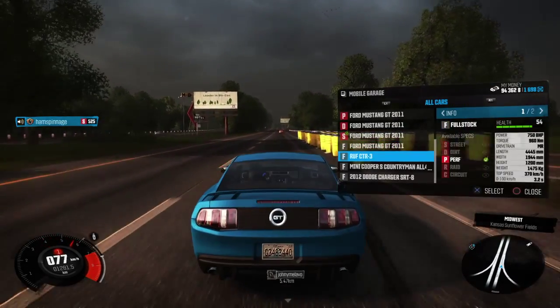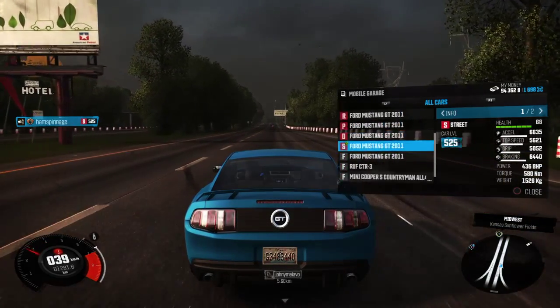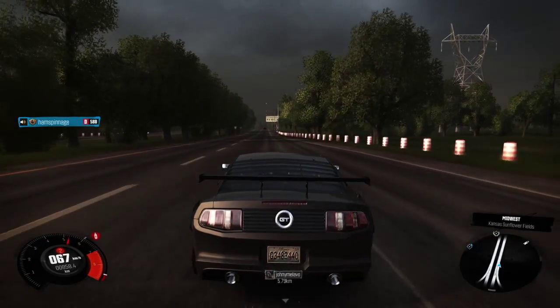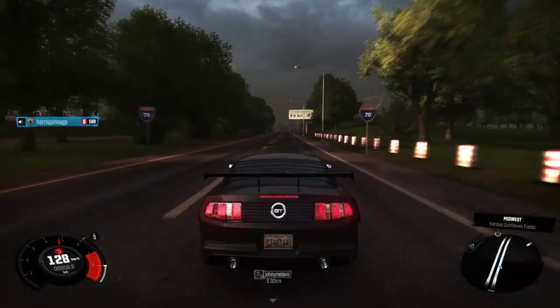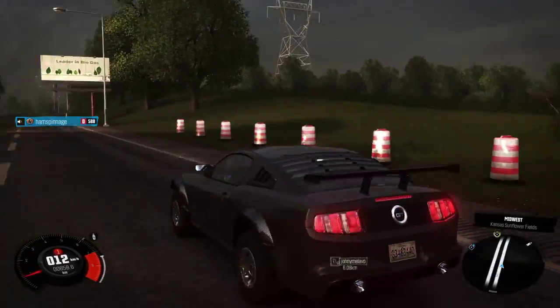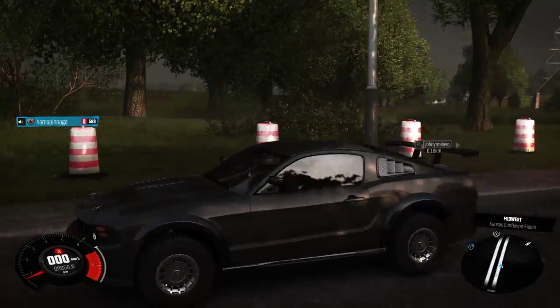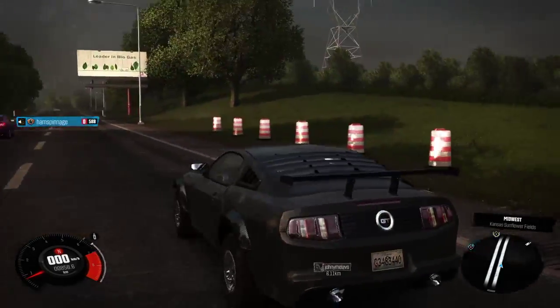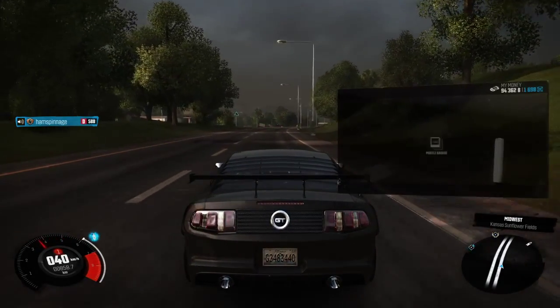I'll move on to my dirt car actually. I've got the dirt car version of this. I decided to change the colour on this one. So as you can see, this is the dirt car version of the Ford Mustang GT 2011. I'm basically giving you a taste of the cars in this game — you can get loads of cars, this is just one of them in all its different specs. It looks quite nice and shiny. This car was a bit mucked up, but I got it fixed.